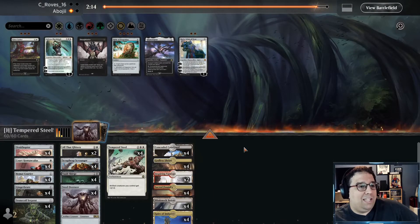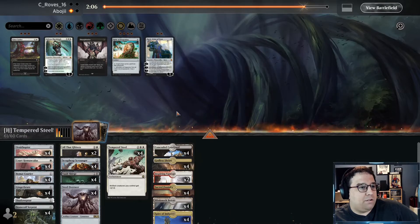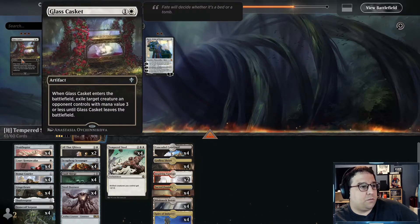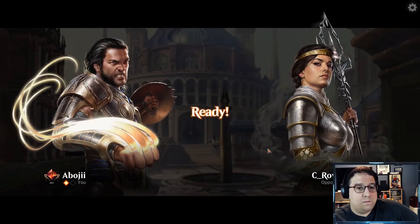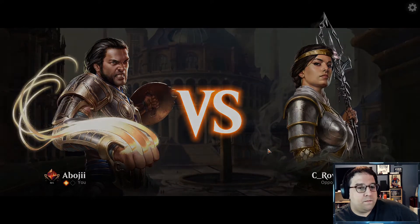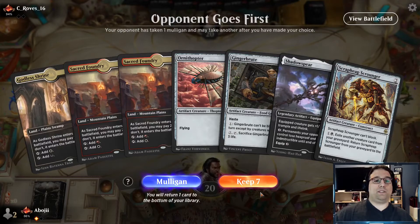What am I bringing in against? Is it Prowess? I don't hate the Shadow Spear — I think I'll bring in one of those. Maybe the Glass Casket should come in because those Sprite Dragons can get really out of control. I'm probably going to be taking out Court Homunculus just because they're shock fodder, and maybe a Ginger Brute. Game two — that was also on a Mulligan, so pretty neat that we were able to steal that one.